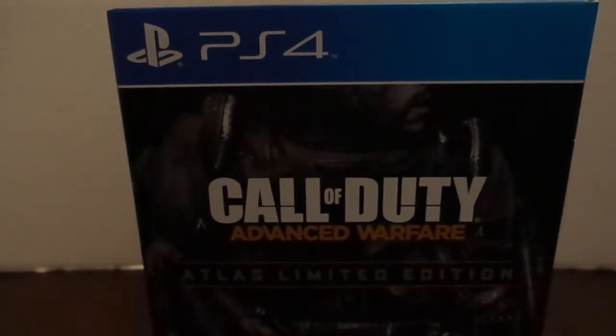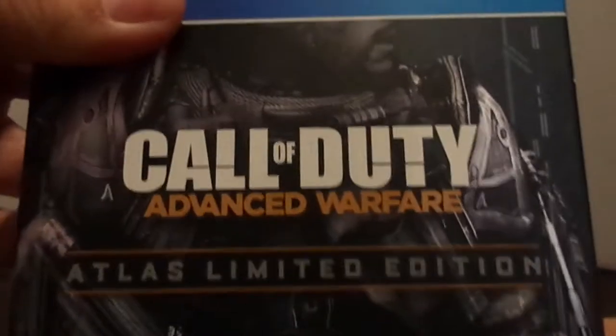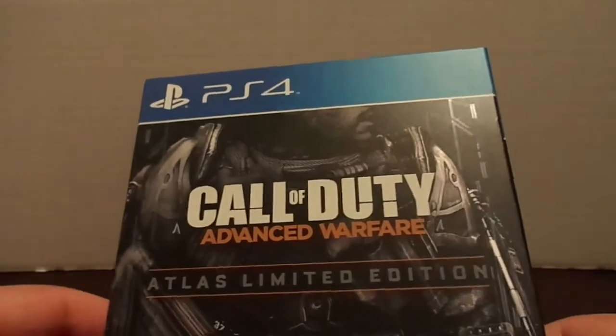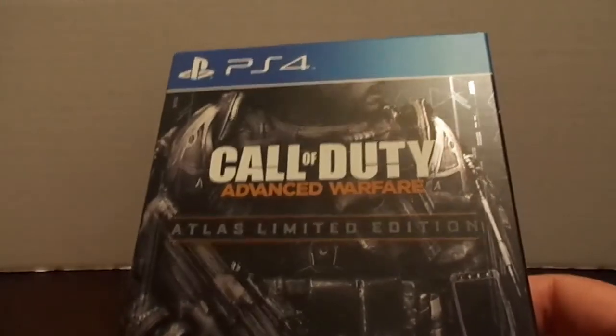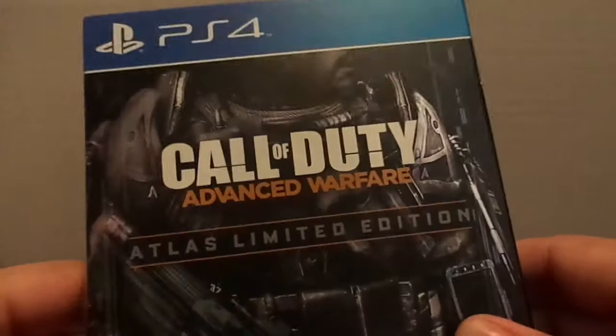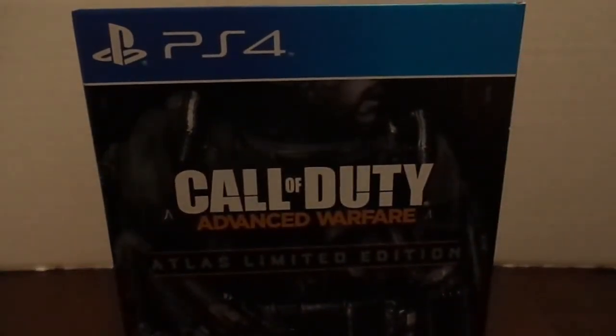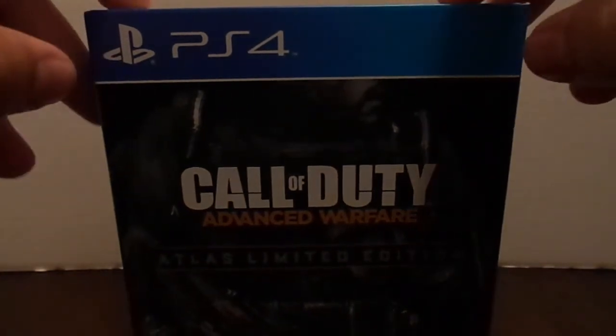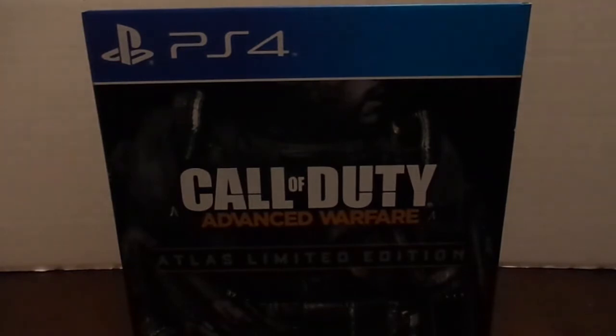Last year, Call of Duty Ghosts — I think it absolutely sucked. I think the multiplayer was horrible. Hopefully this year, from what we've seen so far, it looks like an improvement to me, but we'll have to find that out later on. So like I said, this is the Atlas Limited Edition. There's another one called the Atlas Pro Edition, and the only difference is that one costs more money and also comes with the season pass. The reason why I didn't get that one is, one, I didn't want to spend the extra money, and two, I didn't want the season pass just yet, because like I said, Call of Duty Ghosts completely sucked in my opinion, and I didn't want to waste $50 on a season pass. I'd like to try the game out and see if I like the multiplayer first before I buy the season pass.